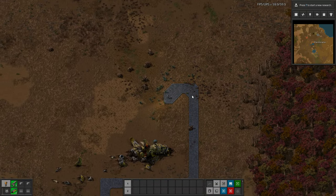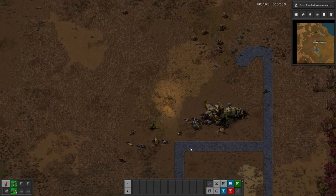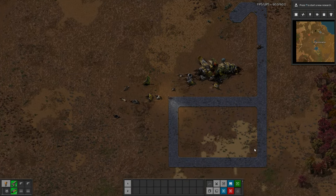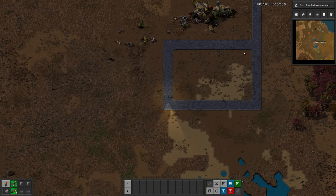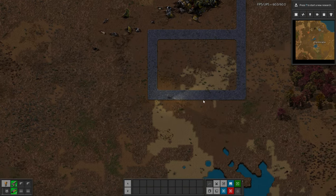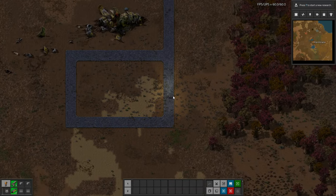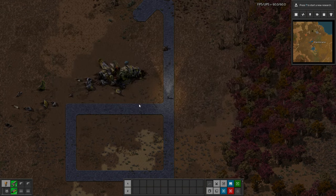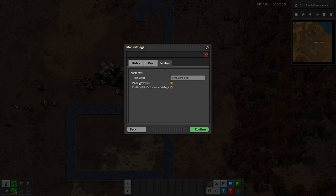Now it'll look a little messy, because unless you're running in exact straight lines and 90-degree turns all the time, it's going to look kind of messy — but you can fill it in later. I think it's just a really neat mod, and it also helps you walk faster in general, because you'll always be running on concrete as long as you have tiles in your inventory to put down.